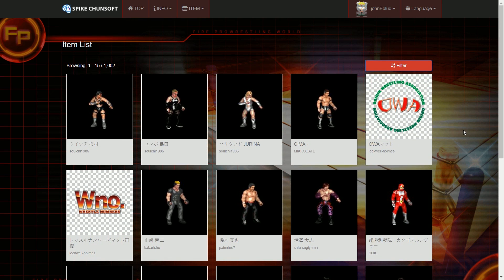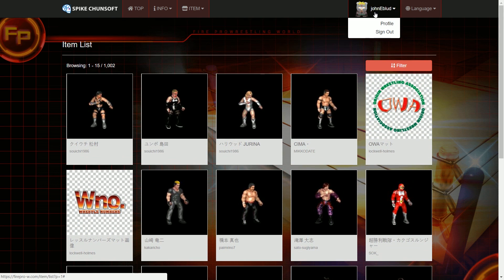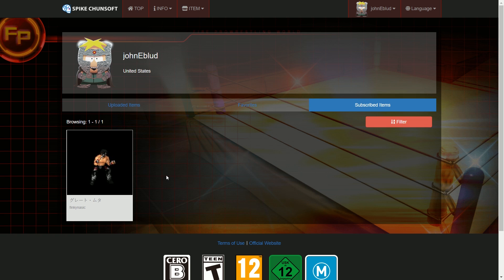This is only out currently in Japan — we were lucky enough to get an early US copy. So this is all in Japanese text, but I did go through and I subscribed. You can go to your profile and check what you've subscribed to. I've already downloaded The Great Muda. You'll always want to do that — if you're going to download somebody, you're going to have to restart your game for it to actually show up in your game, as far as I know.